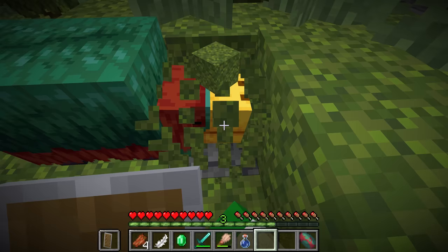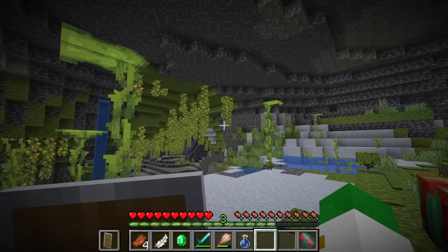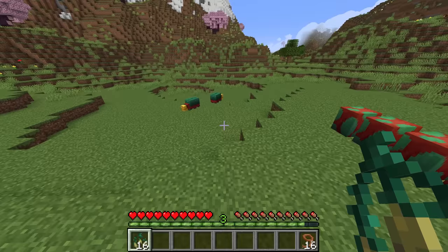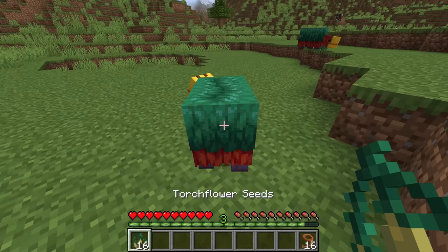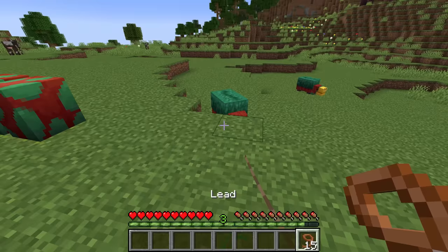With a bunch of particles going everywhere, the sniffer egg will break, and on the ground will appear the incredibly adorable baby sniffer. You can see the baby sniffer is already going around and sniffing. Let's take the sniffer out to the overworld — but it's actually called the Snifflet. The Snifflet will basically walk around the world trying to sniff out for things, but it's too young to actually sniff out any ancient seeds or plants for us, so it'll just kind of walk around with its adorable square body. Snifflets grow up in 20 minutes. You can accelerate this by feeding them torch flower seeds, but I would absolutely not recommend doing this because this item is very, very hard to get.